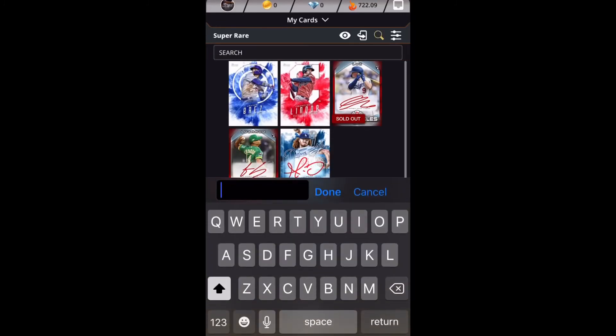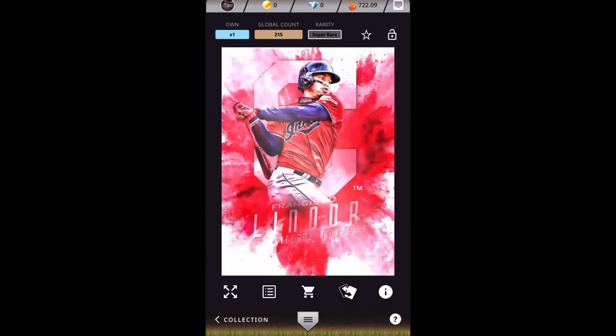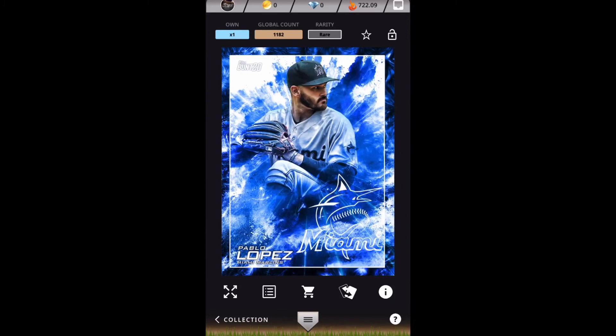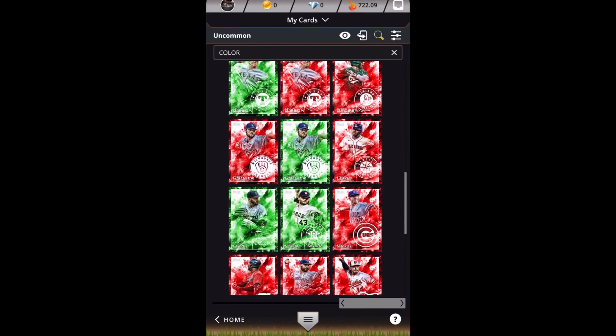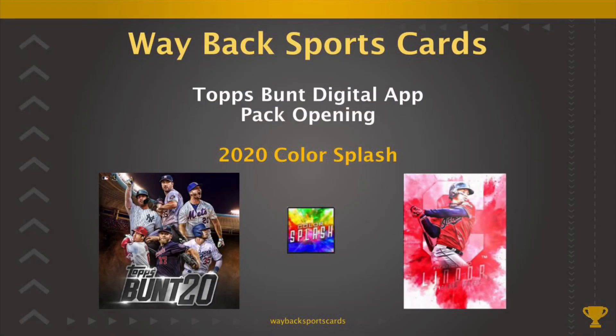I'm going to do a search and just type in the color to show you the three super rares that we pulled. There's the Javi Baez — 212 is the global count at the moment. There's the Lindor — 215. And then there's the Dustin May signature — 198. We got four rares: three blues — Niko Goodrum, the Denilson Lumet jersey card that I quickly scanned over, Pablo Lopez, and Rio Ruiz. You can see those card counts are a little over a thousand at the moment. And there's all the uncommons — you can see we've got a bunch of duplicates. But overall pretty cool set, we did pretty well out of the 43 packs. This is Wayback Sports Cards — hopefully we'll see you guys again soon for another digital pack opening and also some physical pack openings in the coming weeks. Thank you again for watching, have a great day, take care.